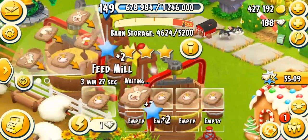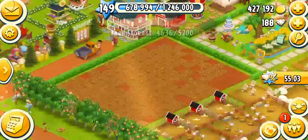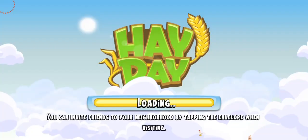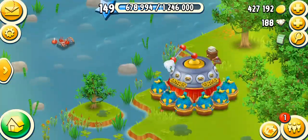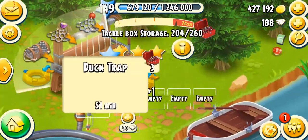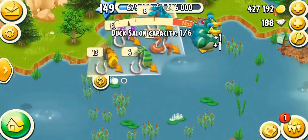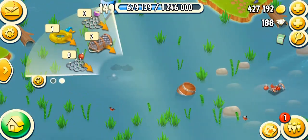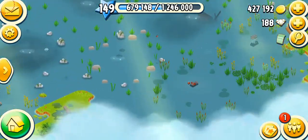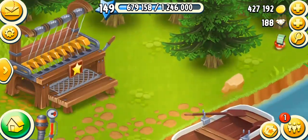I don't have enough sheep feed — that's unbelievable. If I had the feed I could have fed them. Let's go to the fishing area and do some fishing. We need to harvest some duck traps first. Let's do the lobsters and put some more in there as well.